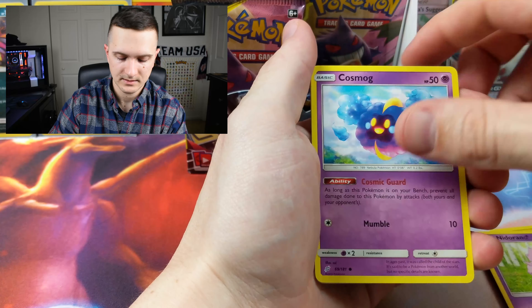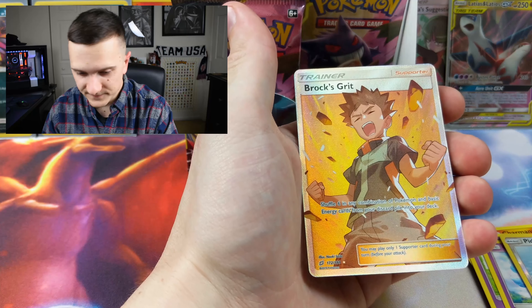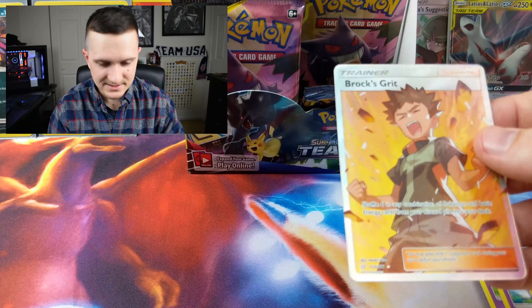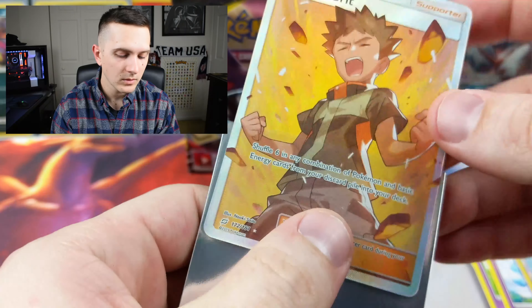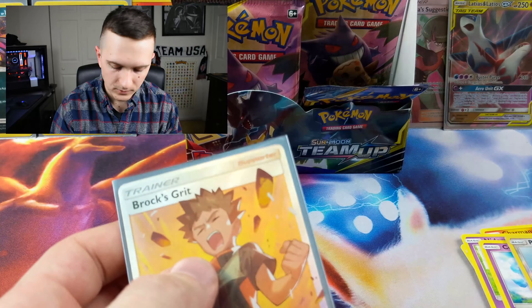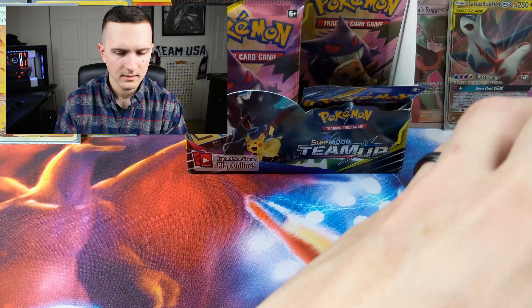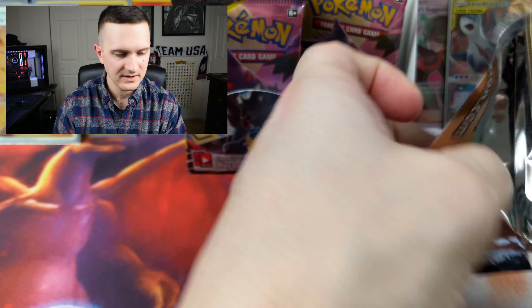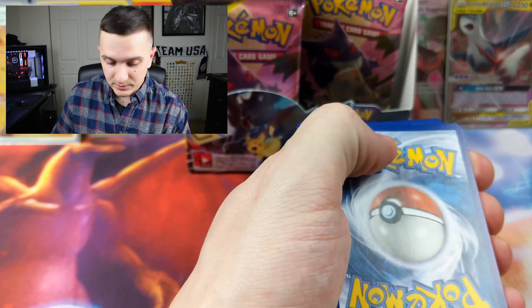Pidgeotto, Nidoran, Cosmog — reverse holo is a Pidgey — and ANOTHER full art trainer! Could this be the best? I honestly didn't know you could get two full art trainers in one booster box. And this is just half the booster box — we're not even into the other half. We still have four total packs left on this half. This could be the best booster box ever opened!